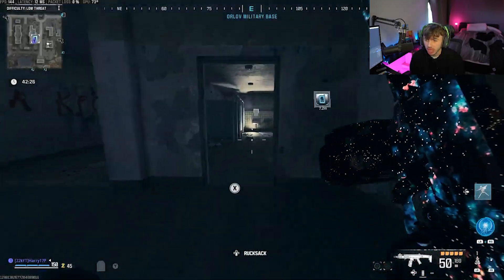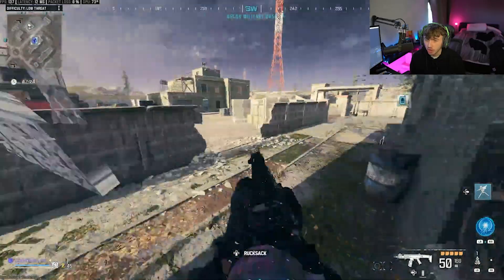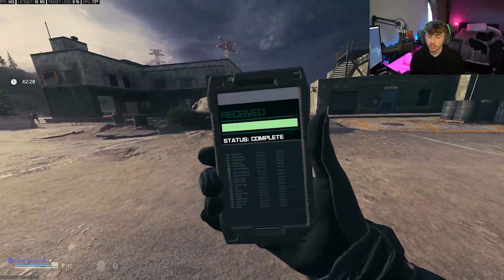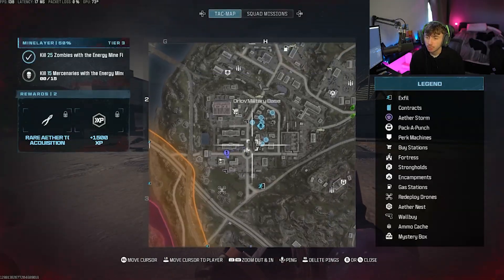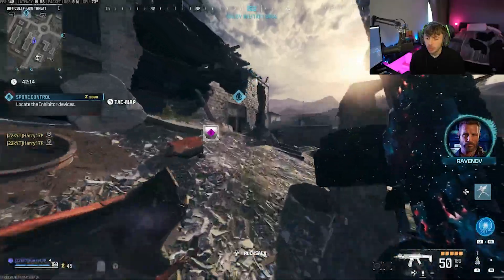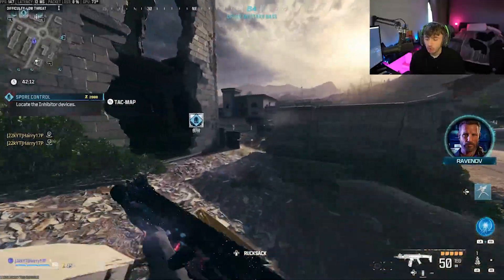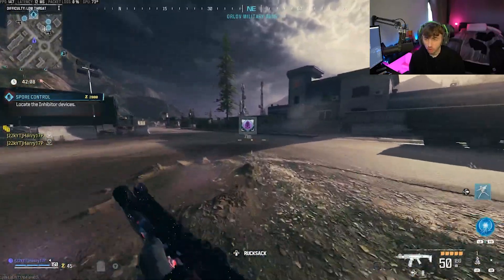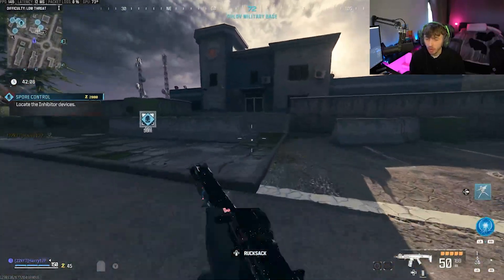So now this is where the method begins. What we're going to be doing is starting the contract up, finding the contract, starting it up, and then heading to the location it gives us on the minimap, which should appear right there. So we're going to run over there and grab the little turret things from the box and go place them on all of the different Spores.